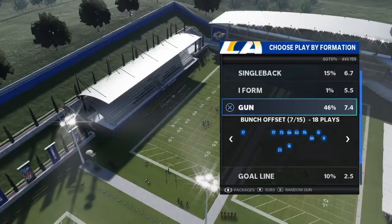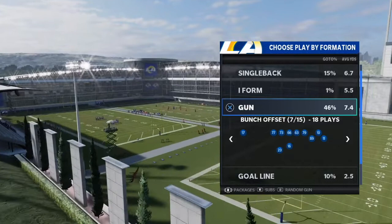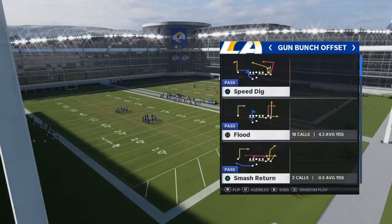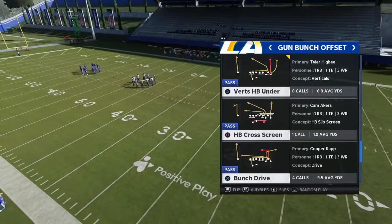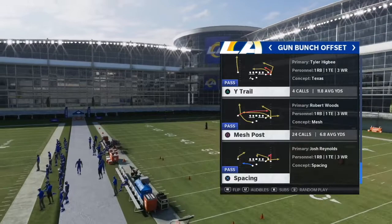Now let's go ahead and take a look at Bunch Offset - one of the best formations in Madden 21. You guys know I love my Bunch formations. They can beat man and zone. You can do some flood concepts, use great spacing versus zone, and versus man, you're all compressed on the line so you can really get some separation. This formation has a lot of good plays: Smash Return, Flood, Speed Dig, PA Dig Fork, Bench, Pivot, Curl Flat, Z-Spot, Verticals, Bunch Drive, Slip Screen, Mesh Post, Wide Trail. This bunch is absolutely stacked - one of my favorites in the game.